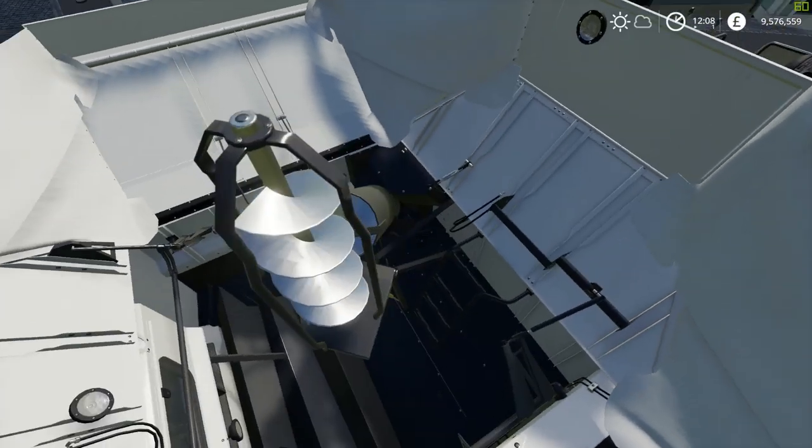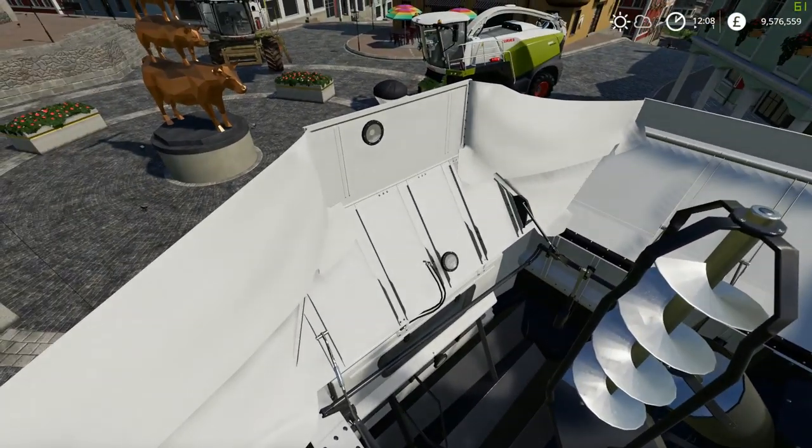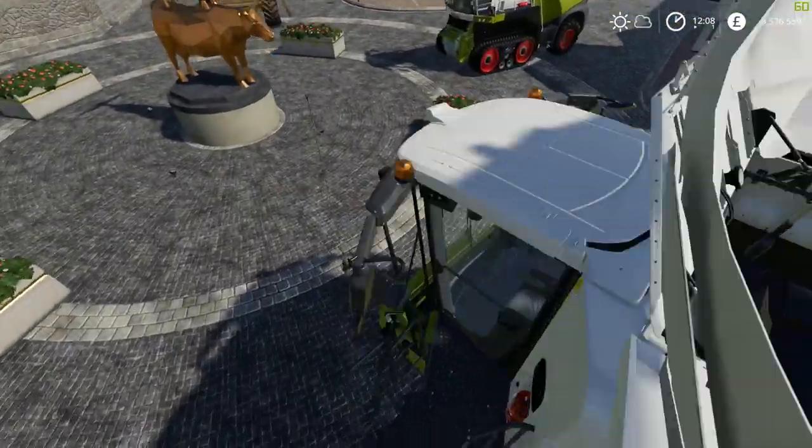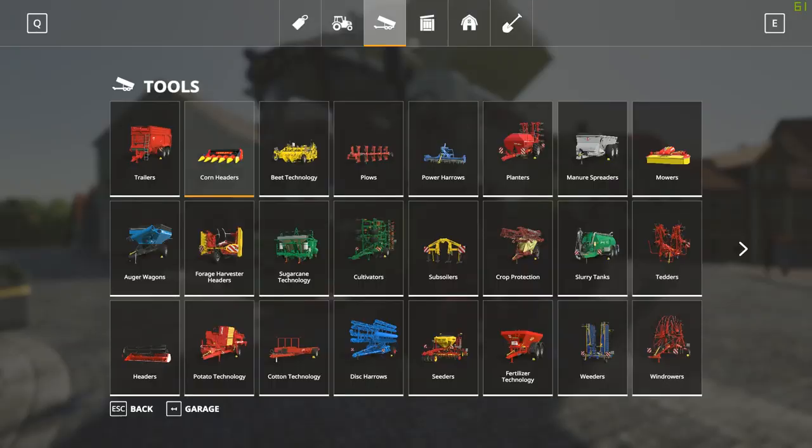It looks a lot smaller inside this thing because it's all around the body. We also have this funnel we can use as well — this thing holds quite a lot. Let me show you that in a second — let's go into the store and have a look.